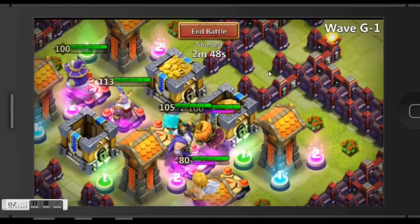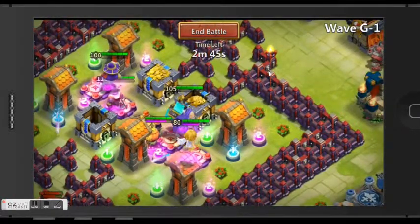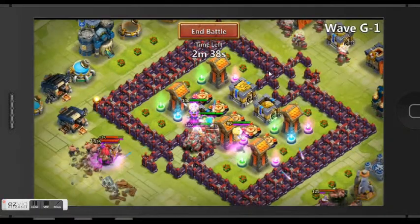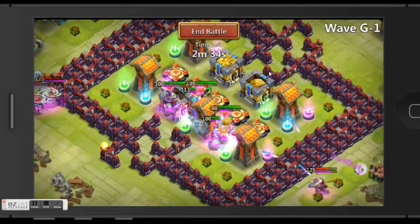My heroes are: I have Siege, I have Drill, I have Dunder God, I have Pumpkin Dude, and I have Cupid. I also have a lot of towers, garrisons and stuff. I think you need all of these to complete, because these are really important heroes.